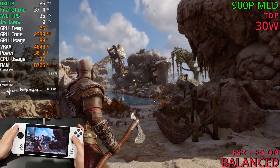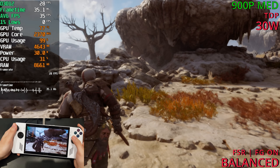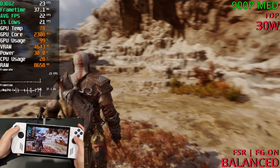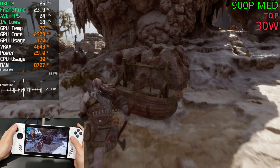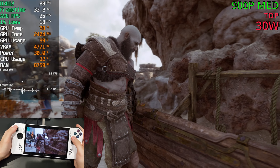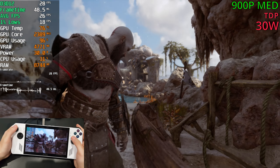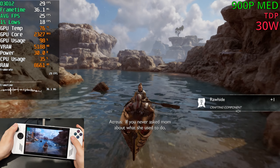Back for a second run playing at 900p with no FSR. The game looks quite good actually — pretty clean. But FPS-wise we're in the low to mid 20s, so not playable at native. The water looks way better here, way cleaner. But with FSR active earlier it was pretty awful.